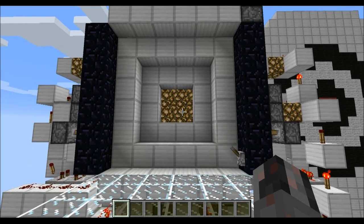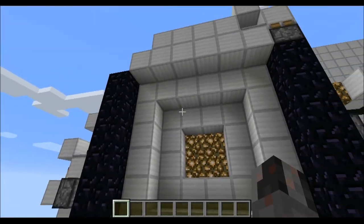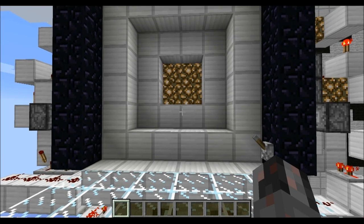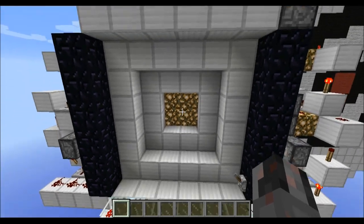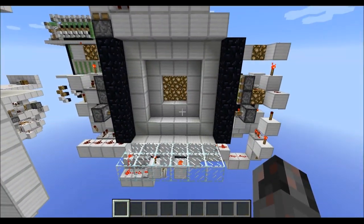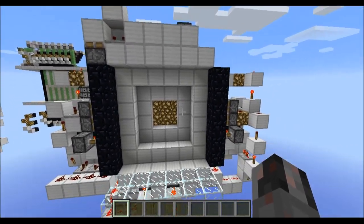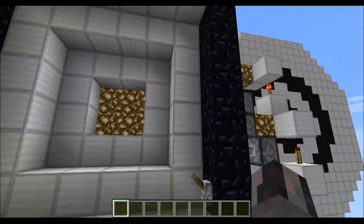First, what's a double vault door? Maybe you have already seen a vault door, which looks pretty much like this. But the normal vault doors have one little disadvantage in my opinion: if you go to the back of it, you get to see a lot of pistons and redstone. With a double vault door, you get to see exactly the same vault door design from both sides. So that's what our double vault door is — now just to show you how it works.